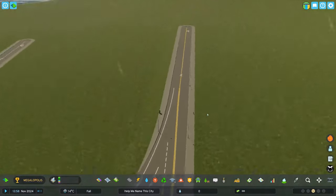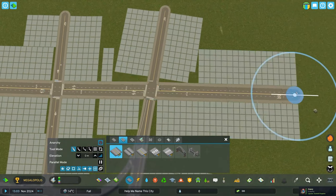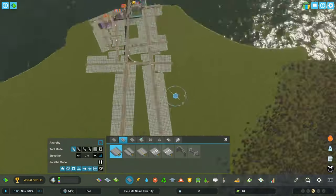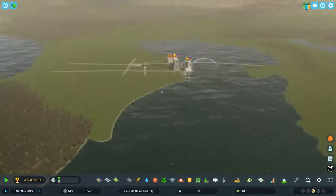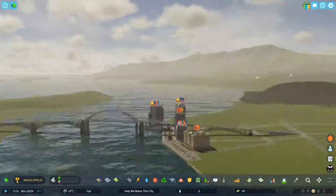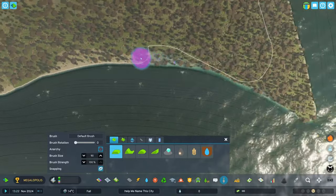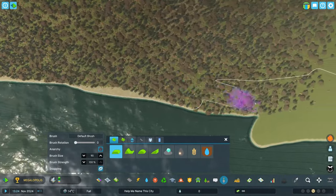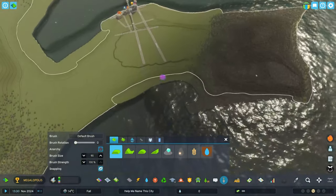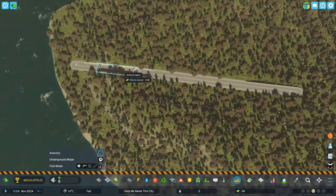I noticed we got some more birds — or geese ducks, whatever — sinking into the road. Something is up with our birds, that's cool. We're going to drag out our main arterial a bit more. I'm really liking this starting layout. I started to notice around the Stanley Park-inspired area that the water was flooding a lot, and I was worried the water appears to be rising. Hopefully raising our city in the last episode using Move It will keep us safe from the rising sea levels.